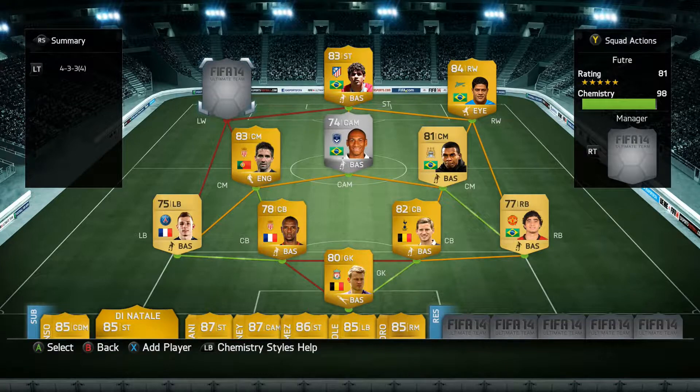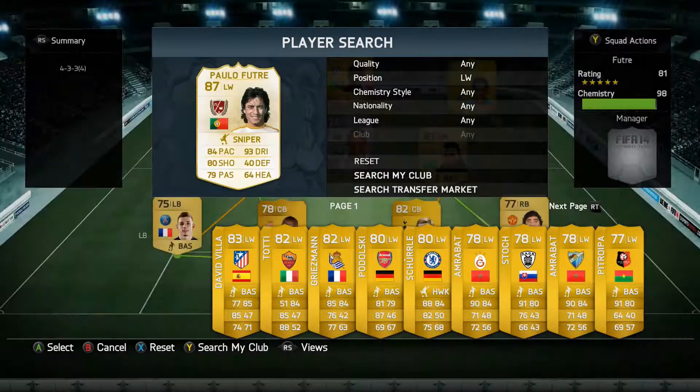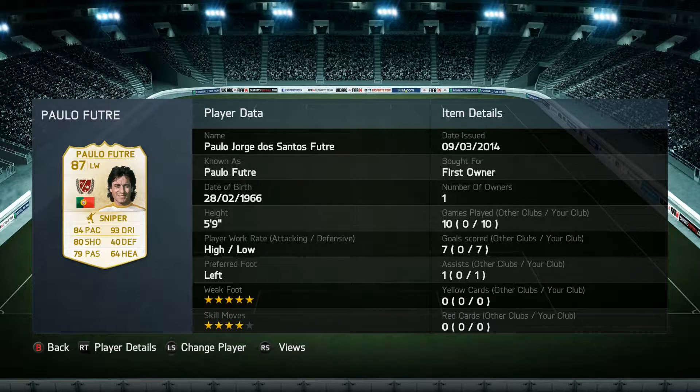What's going on everyone, Stormy here, and today I'm doing a player review of Paulo Futre the legend. He costs around 450 to 500k at the moment, and his stats are 84 pace, 80 shooting, 79 passing, 83 dribbling, 40 defending, 64 heading, five-star weak foot, four-star skill moves, left footed.